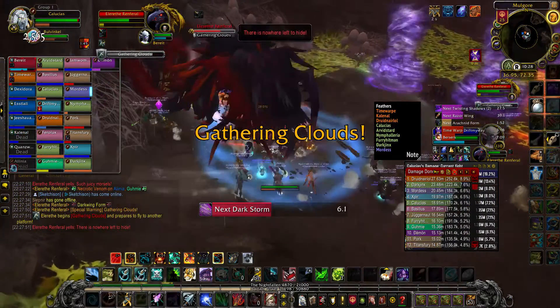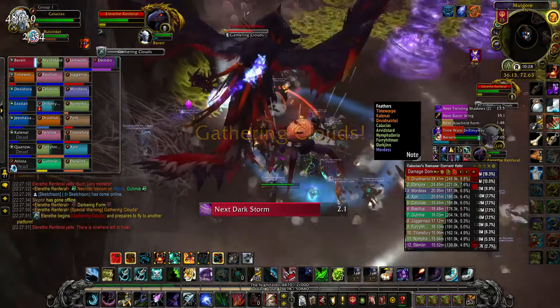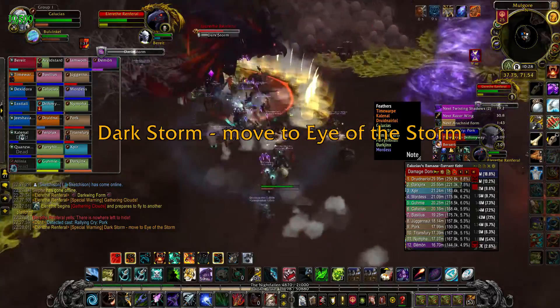In the third form, the boss goes into the air and pushes everyone back — run against that. There's a wall to stand in front of to avoid getting knocked off the edge. Do not stand in any egg sacks around the room, as they'll spawn unnecessary spiders. After gathering clouds, the boss flies to the east platform and casts dark storm.